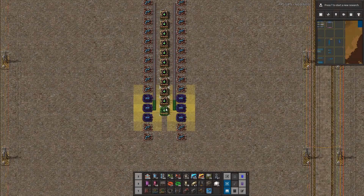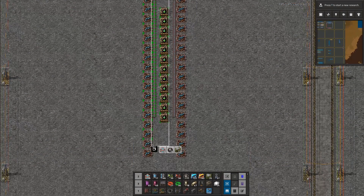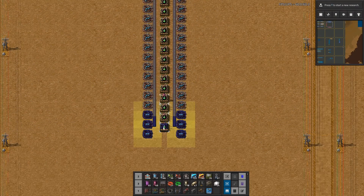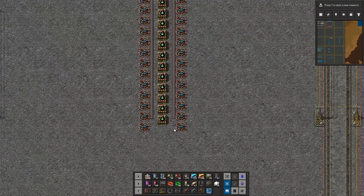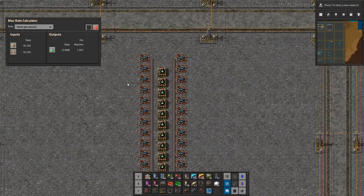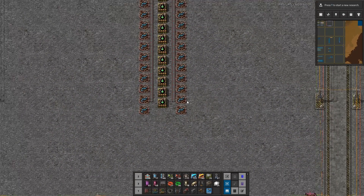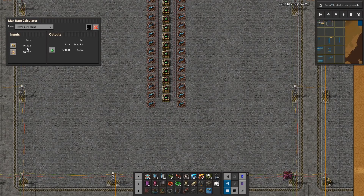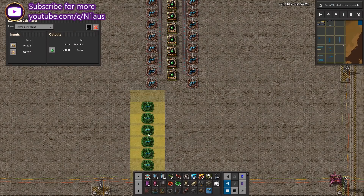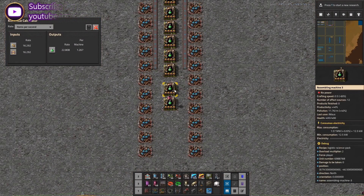Let's go back and get some calculations on this one. I need 16 point something — I know exactly it is 16.07. So we need to continue downwards, and that means we are going to get the two ingredients we need inbound. We need to figure out how much of the gears we need.